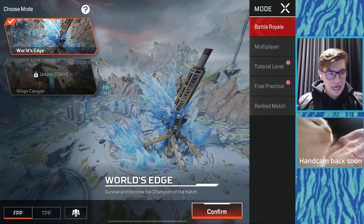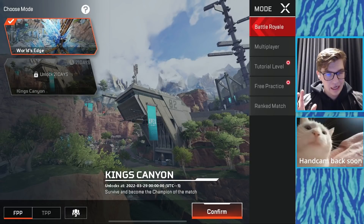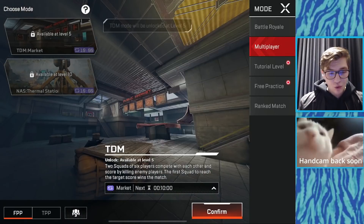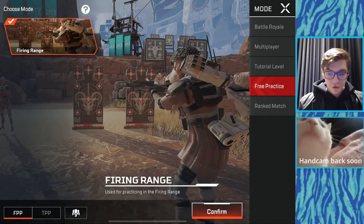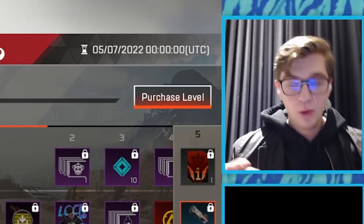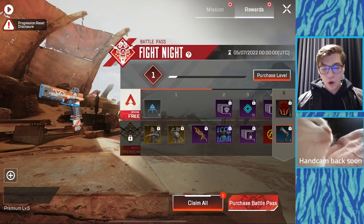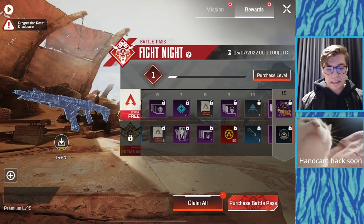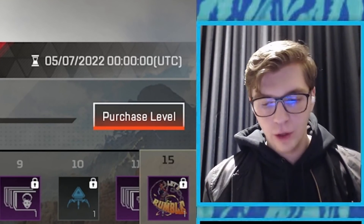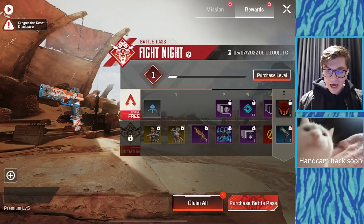I just want to go over what's in the actual main screen. There are a few different modes available in the soft launch beta. We are going to be getting a new map in three weeks — King's Canyon. We're on just World's Edge for the first three weeks. There's multiplayer, which you unlock at level five, a tutorial, free practice, and ranked is at level eight. There is a battle pass, and one really cool thing is if you buy the battle pass or spend any money, all your purchases and items will transfer over to the global launch of Apex Legends Mobile.